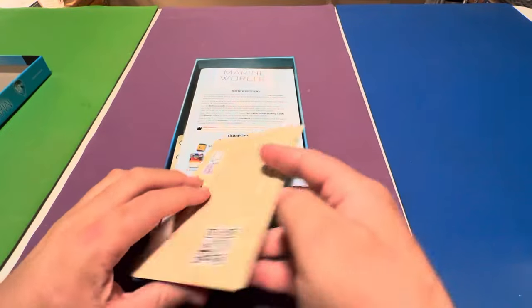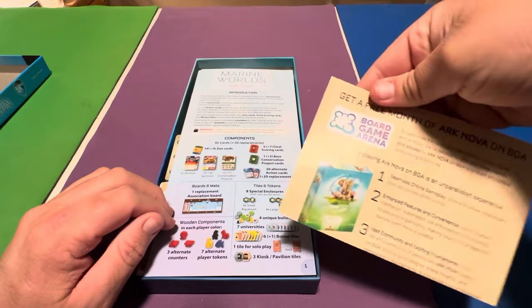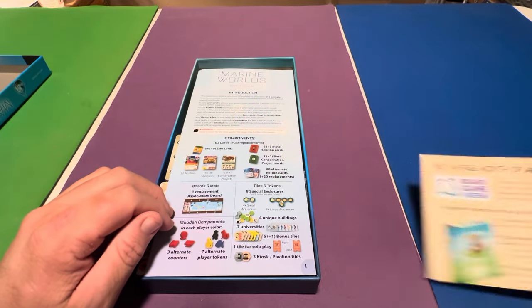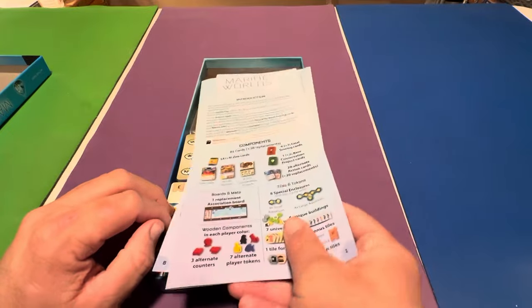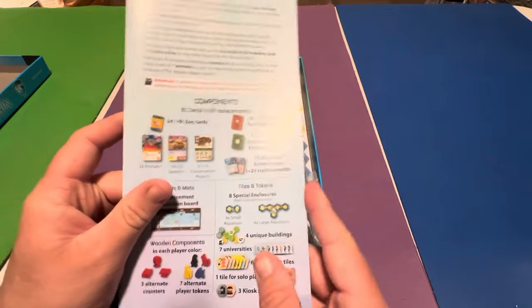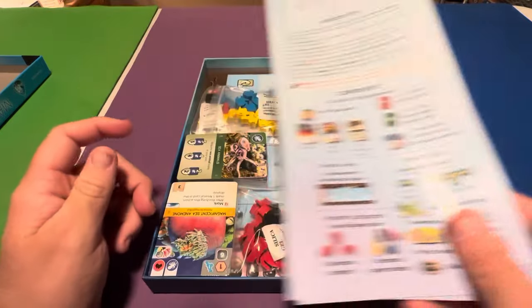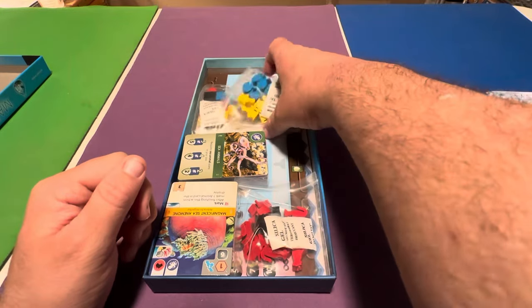So here we are. We got this catalog thing, and then we've got the rulebook for the new stuff. We'll skip the rulebook — we know that. And we've got some components here, so let's take a look at what these are.